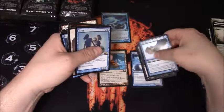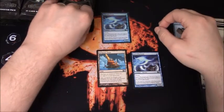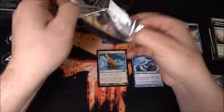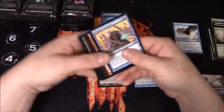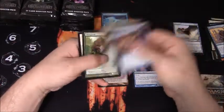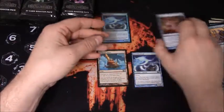Let me grab out Jace's Phantasm. And I think the mythics you want to look for are Akroma's Memorial and Omniscience - that's the other really good mythic in this set. Revive, Thrag Tusk - I remember when that was a five dollar rare. Not so much anymore.